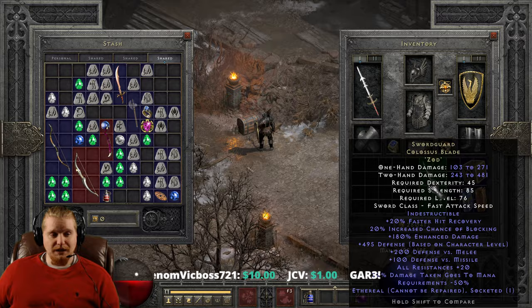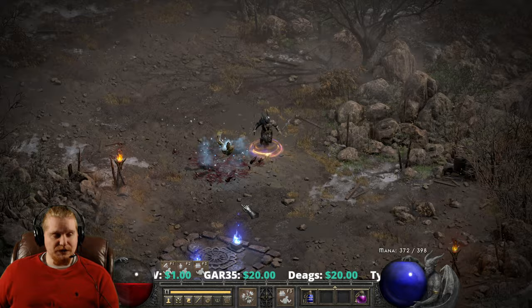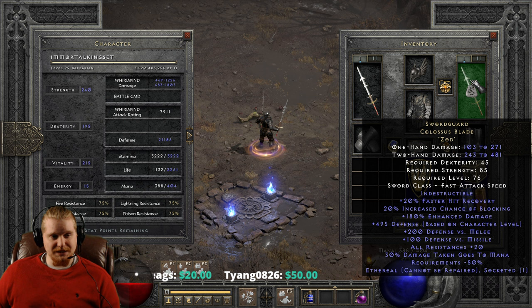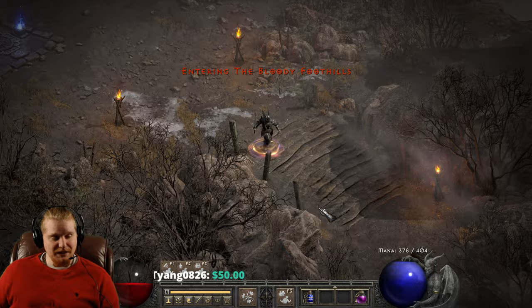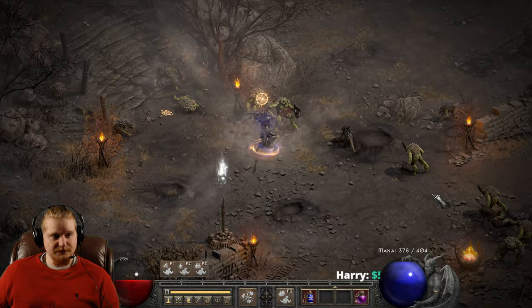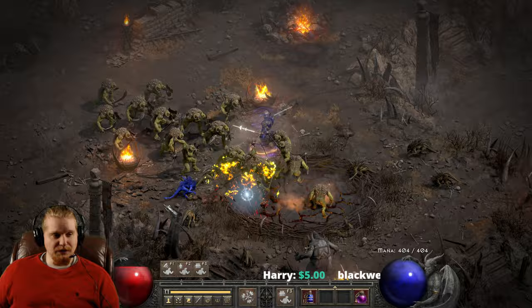Theoretically, you could also just use two of them and have even more defense. Let's see what happens when we shout with two of them. Granted, we'll lose the block chance, but we will get 40% faster hit recovery, 495 defense times two, all resistances times two, and two times the damage taken goes to mana as well — could be kind of fun to see what happens. Of course we won't have the block chance, which is unfortunate, but tis what it is. Very, very defensive weapons. I'm not fearing for my life, I'll tell you that much. I'm not really doing an amazing amount of damage, but I'm not fearing for my life.